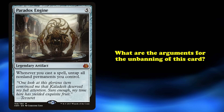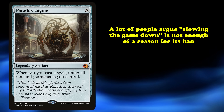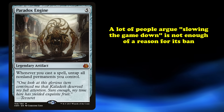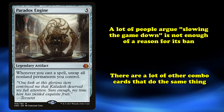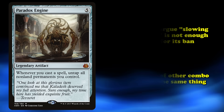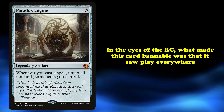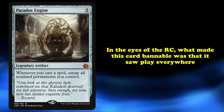What are the arguments for unbanning Paradox Engine? The argument that Engine slows down the game is a bit hard to pin down and quantify, leading a lot of people to argue that cards shouldn't be banned for this reason. In fact, there are still lots of combos and strategies you can employ in the format that have a very similar effect. What made Paradox ban-worthy, in the eyes of the rules committee, is likely how widespread the card's usage is — basically every deck could play Engine, and it would make the deck better, which meant it was leading to these kinds of games far more often than other cards.